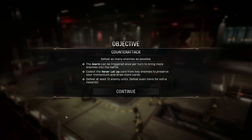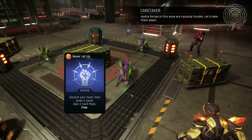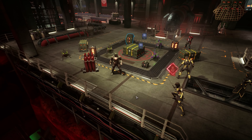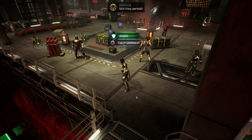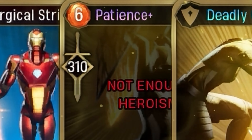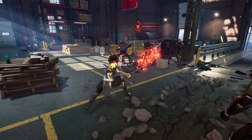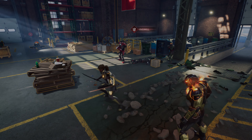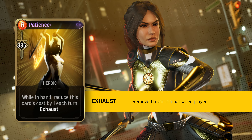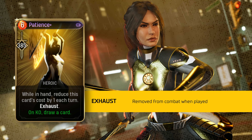A heroic card aptly named Patience is up next, and it has a unique approach. Its effect is straightforward — lots of damage — but six heroism to cast can be quite a lot. Just hold it in your hand longer: for each turn in your hand, the heroism required to play Patience drops by one. Then something is getting destroyed for cheap. On upgrade it gets a 25% damage increase, and a late game mod could grant card draw on knockouts. Patience also makes a pretty nice pairing with Wrath.